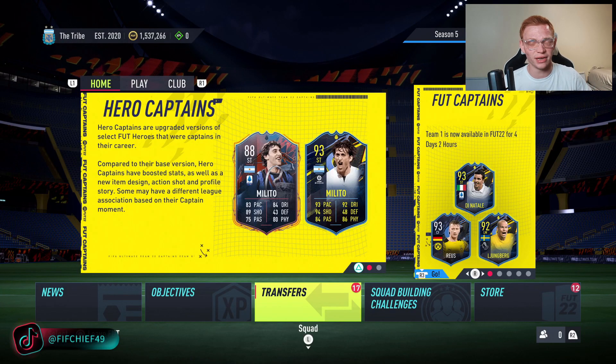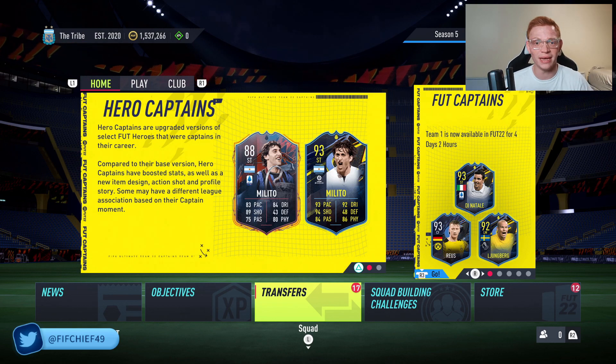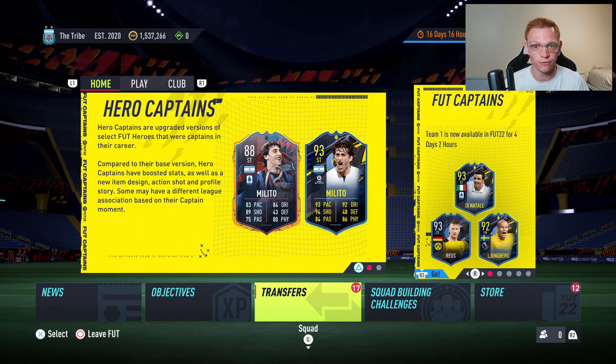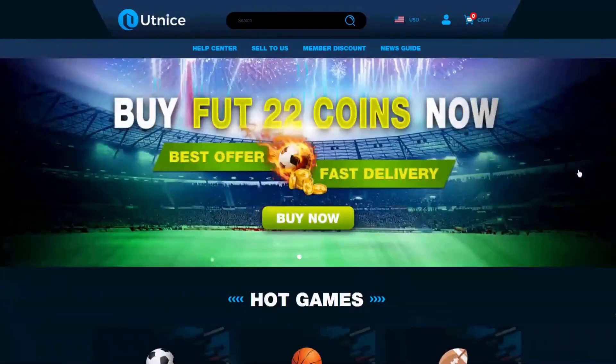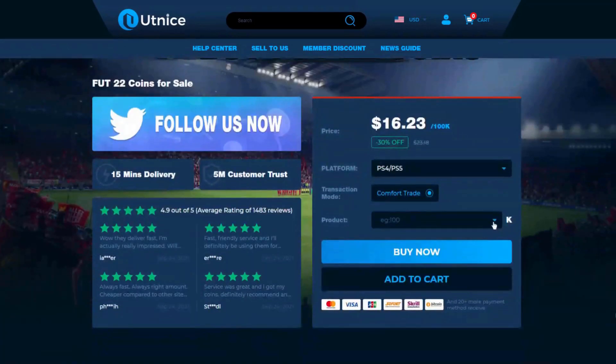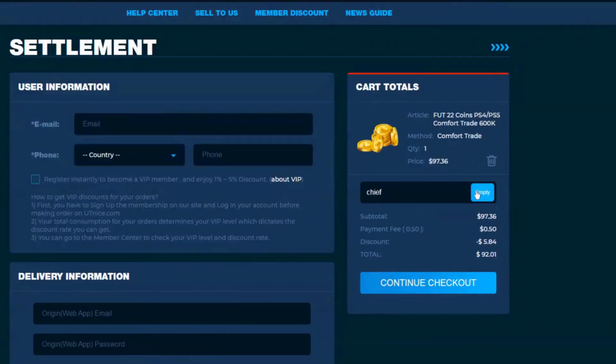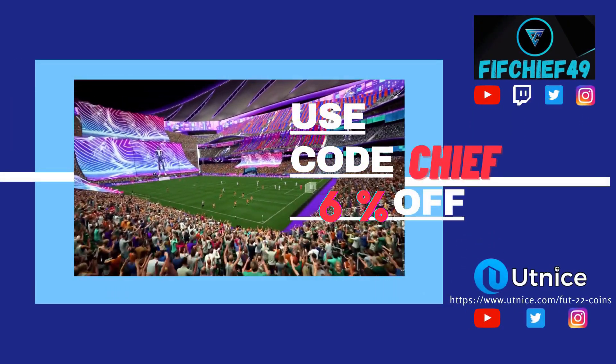I've got some insane trading methods that can help you guys make a ton of coins on FIFA 22. But before we get into that, I need to show you the easiest way for you to get some coins. If you guys are looking for the cheapest and most reliable coins on the market, make sure to head over to utnice.com and use code CHIEF for 6% off at checkout. Now let's jump right into this video.